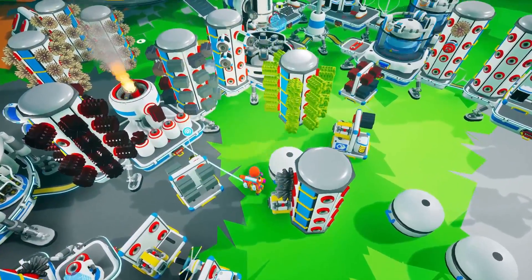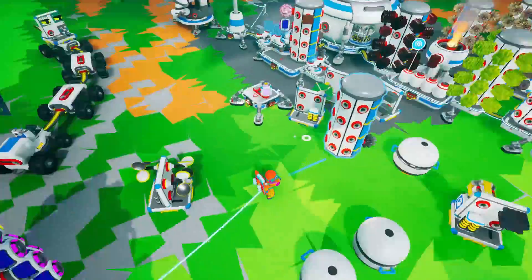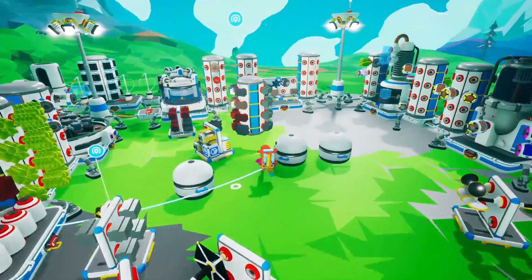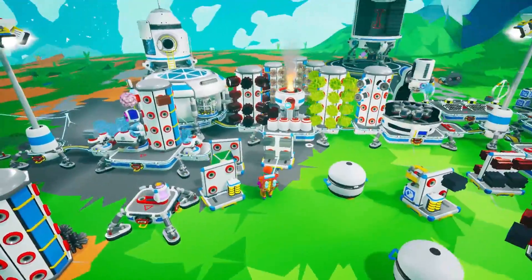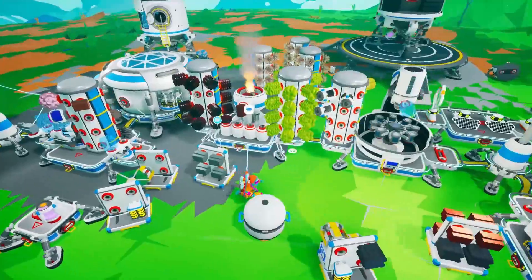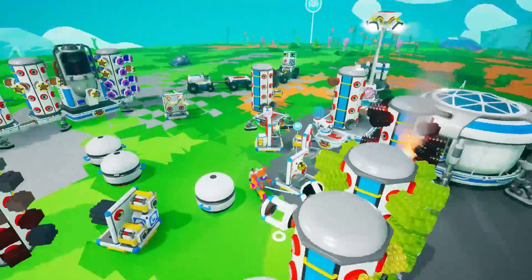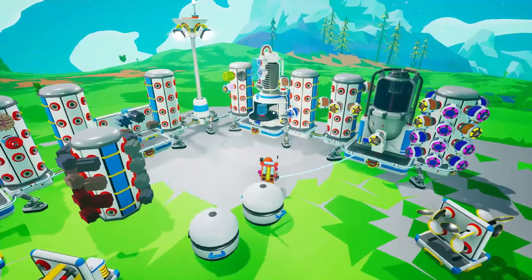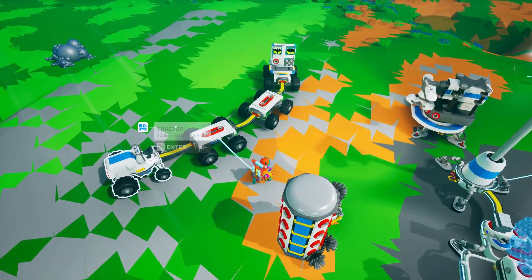This base looks absolutely atrocious. We've got all the smelting going. We now have argon, iron coming out of the smelter — one, two, three, four done. Then we've got the steel made up and now we can make a couple of these big platforms — the big boys!